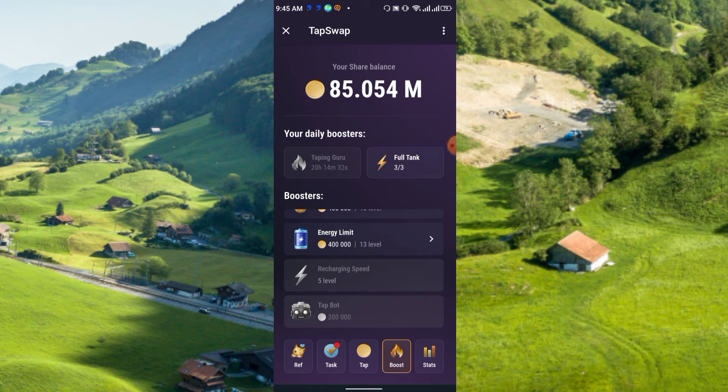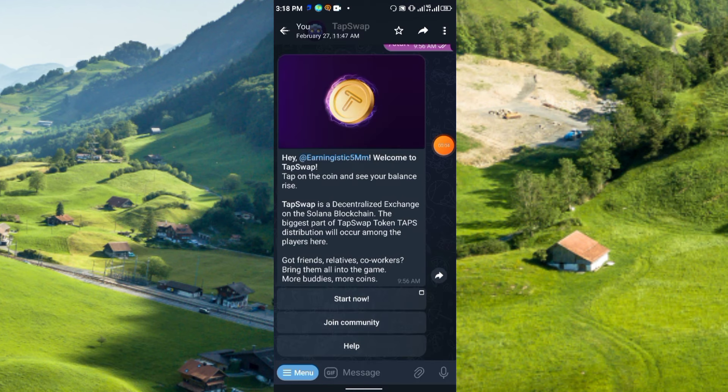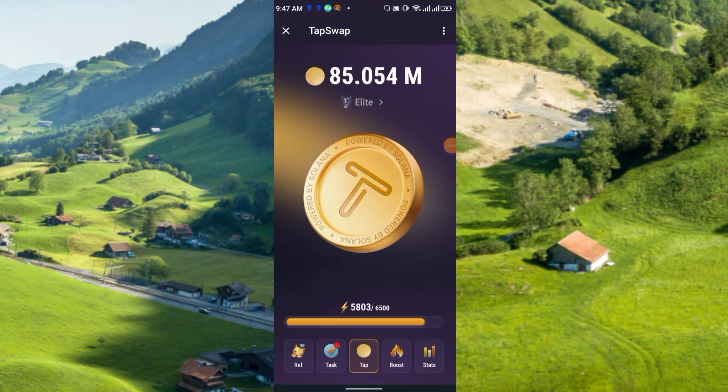The Tab Board lets you automatically collect TapSwap coins daily, so it's recommended to activate it. You can also share your referral link with friends and family for referral rewards. The TapSwap roadmap has already been released, which I will discuss in a future video. At this moment we are collecting points, which will later be converted to the native token.